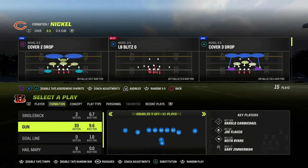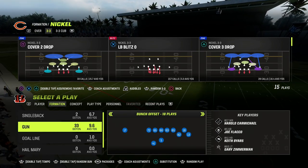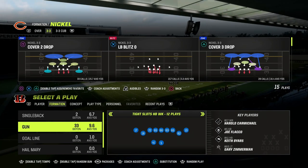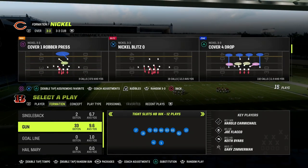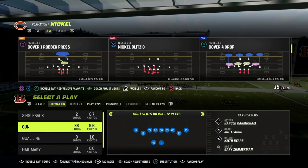In this video, I'm going to show you the most consistent man-beating concept in Madden 23, and it comes to us out of the Colts playbook. We're going to be taking a look at the Tight Slots Halfback Weak. If you want to get my entire Colts offensive e-book, make sure that you become a Patreon member. It's only $10 to do so, and it's going to get you access to all of my Madden 23 offensive and defensive e-books.